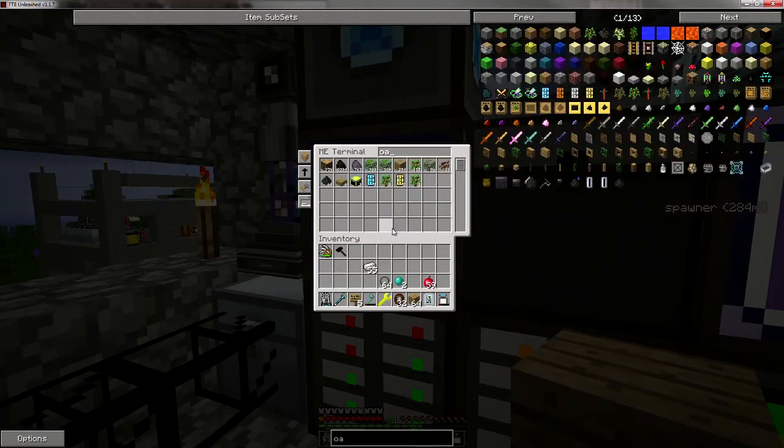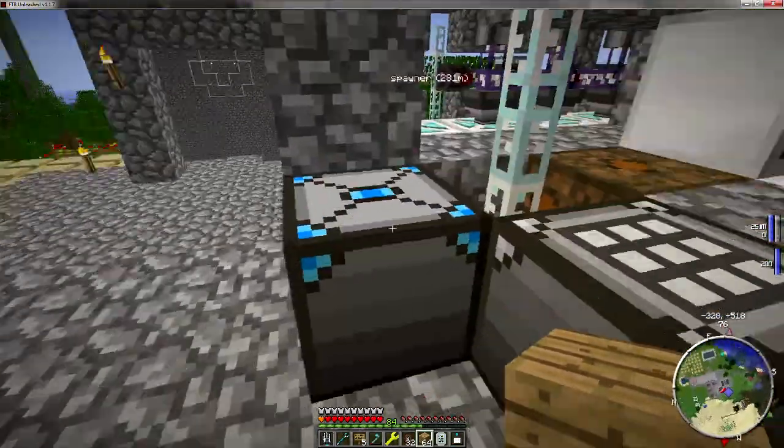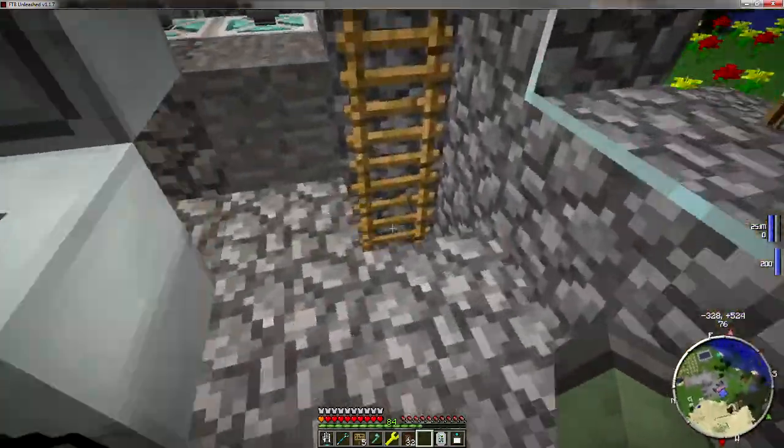I guess I should go ahead and come over here and plant one of these. Where's our pattern? There we are. So I guess the first thing we'll do is encode it to do this. Encode. As long as there's a hammer in the system, should be able to do that. We'll encode it to do this here. Because why have an ME system if you can't encode these automatically, right? That's the beauty about having all of this. Let's go put this in the system here.